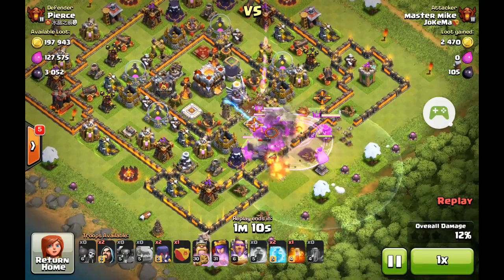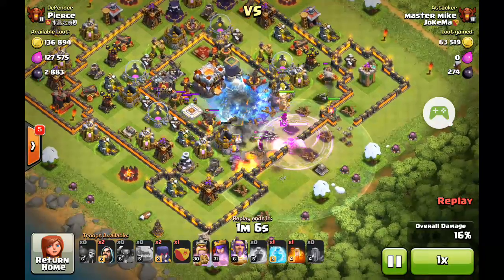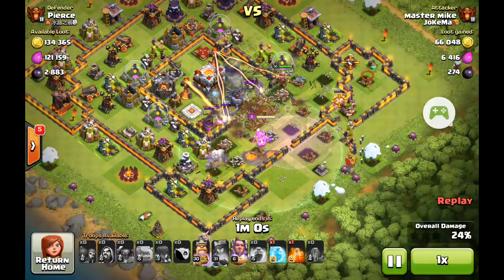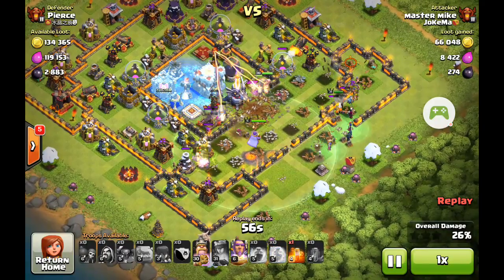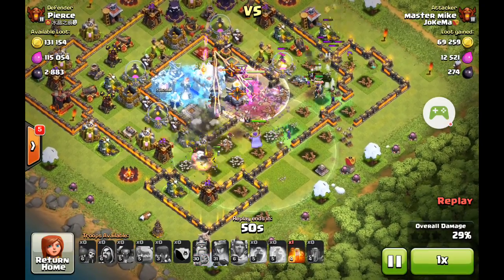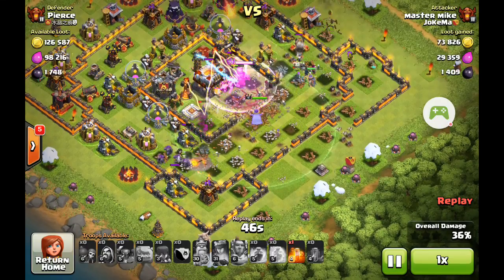In go the Heroes. King's going nicely into the centre with his best buddy. The Town Hall CC troops have come out and they've just about been dealt with. The Steel Chicken's firing up. I've activated the ability on the Warden, and the Steel Chicken's gone.